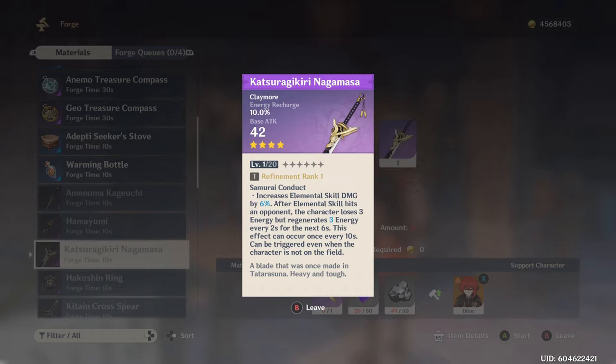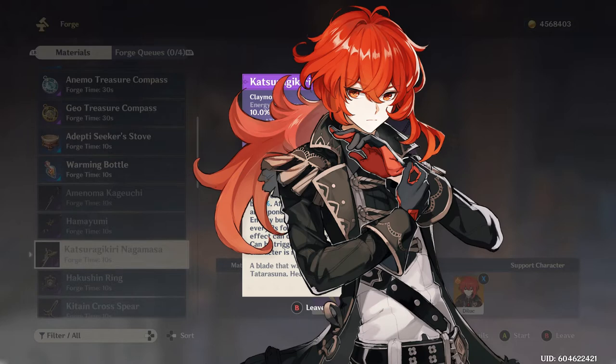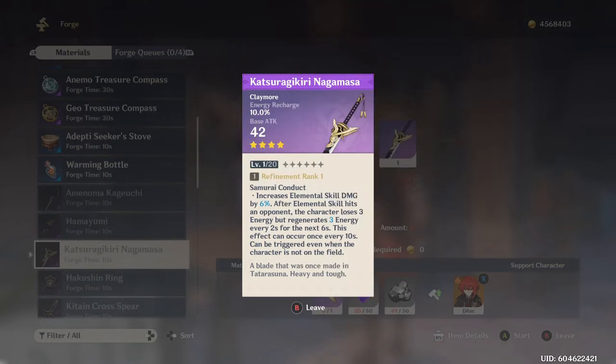This is essentially Beidou's weapon — it was made to be used by Beidou as a support character, and that's what I'm currently using on mine at second refinement. The ability to trigger even when the character is off-field is huge because you can swap Beidou in, counter an attack, swap off, and still gain energy passively. Beidou's ultimate costs 80 energy, so this really helps. If you have Beidou — she was free in the most recent event — make this for her.